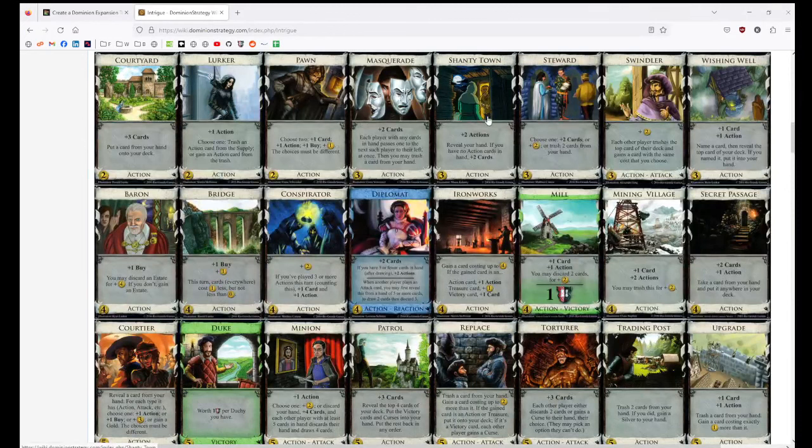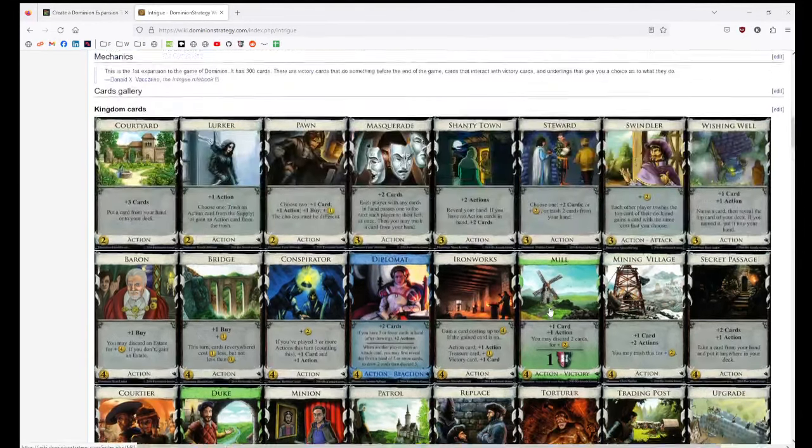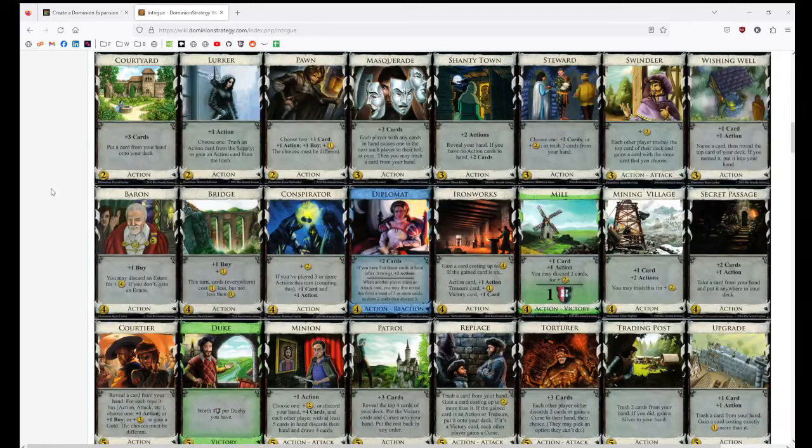Cards like Shantytown — really, really weird villages that are very awkward. Wishing Well, you've got to try and design around your deck. Secret Passage, Courtyard where you're constantly top-decking stuff, Masquerade — you have to make sure your deck has a certain amount of junk left over in it. Intrigue is sort of all about building really awkward engines — stuff like Diplomat and Conspirator that ask you to do weird stuff with your deck. Like Minion that discards your whole hand and draws four.